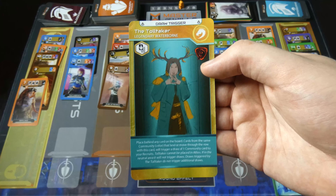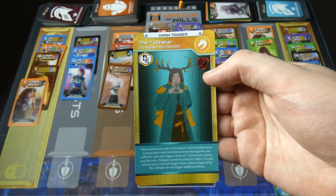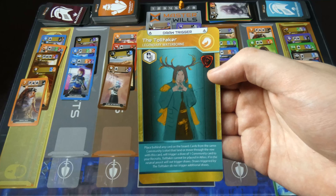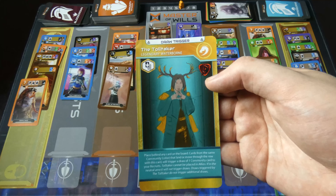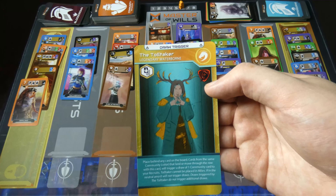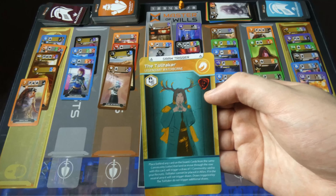Toll Taker, placed behind any card on the board. Cards from the same community color that land or move through the road with this card will trigger a draw of one community card to your recruits. Toll Taker cannot be placed in the allies. If in the neutral area it will not trigger draws.